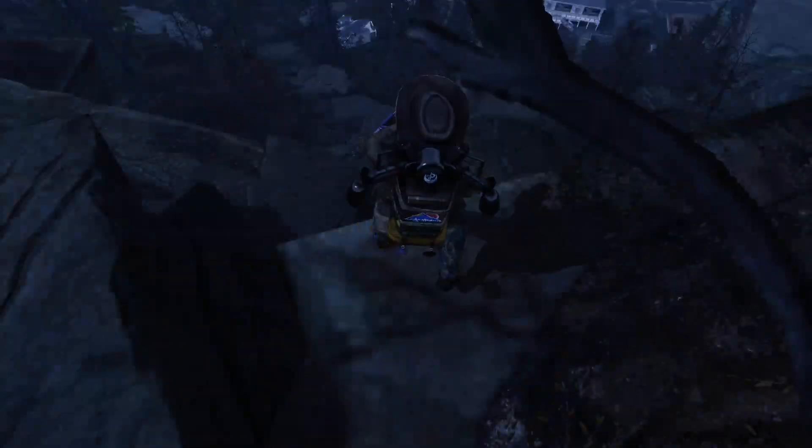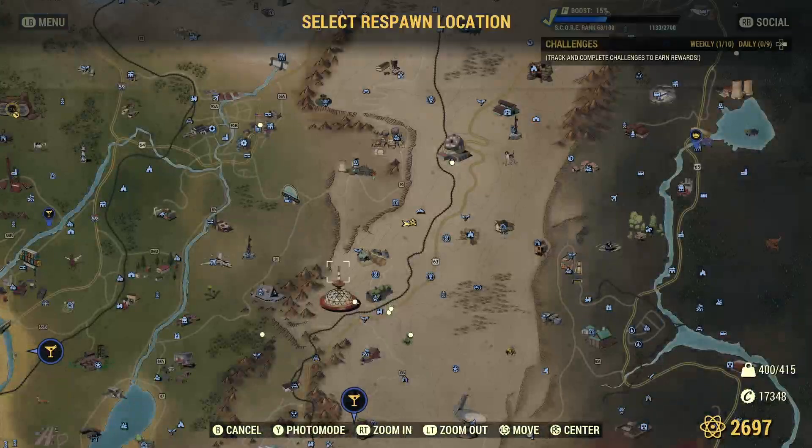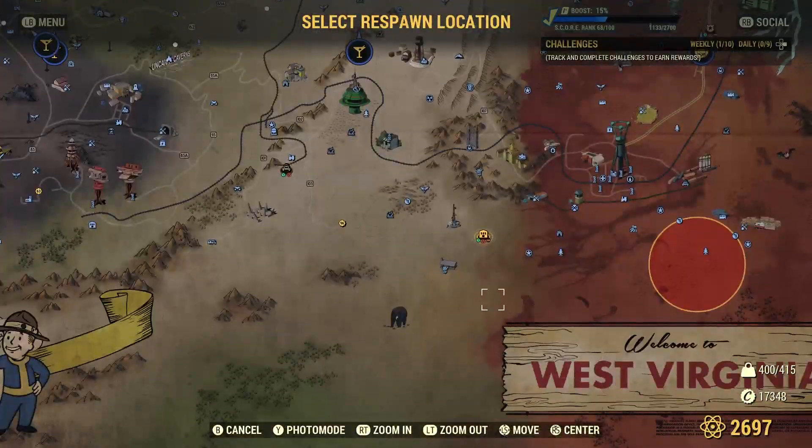This is a long drop. There we go. Oh, I'm like meshed into the ground here. There we are. Respawn. Okay, so that's Seneca Rocks — right here on the map. You can't miss it if you come over here, it's a giant rock formation.